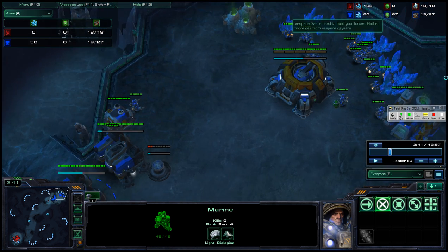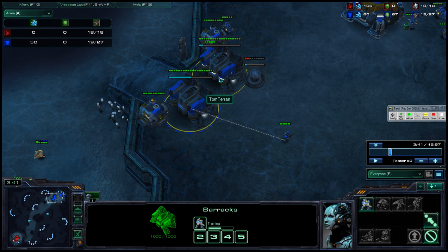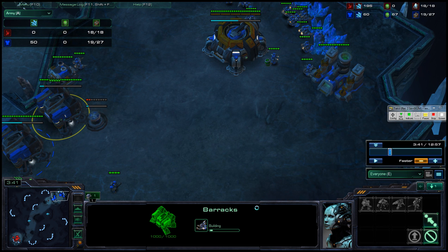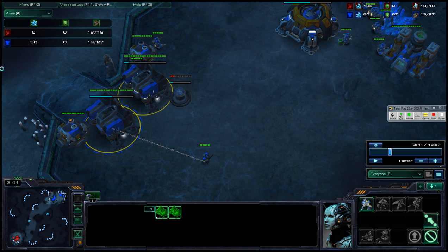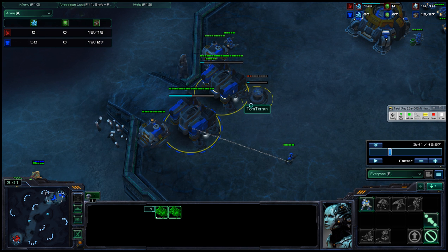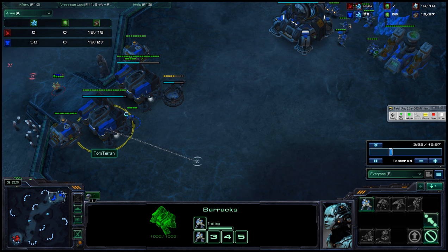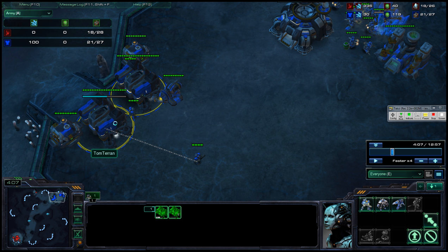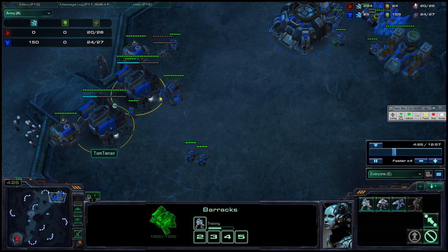After you've made the one marine to chase off any probe scouts, you get add-ons. You're supposed to get two add-ons and you only get one — that's a big deal, because two add-ons gives you $500 worth of army spending out of those two buildings, whereas one add-on and one no add-on is only going to be three-quarters as much army spending. This one's only $125 instead of $250. So even if you spend every moment these buildings are alive producing the most expensive units you can, you still won't have enough army spending.